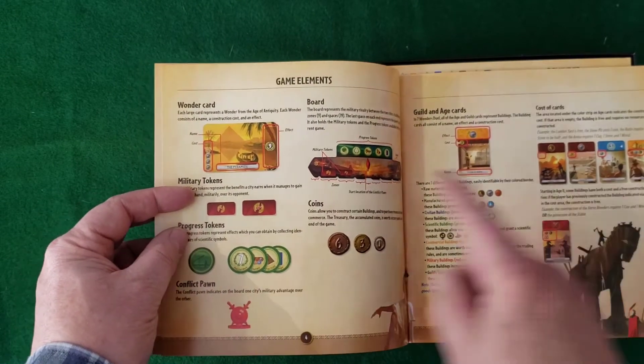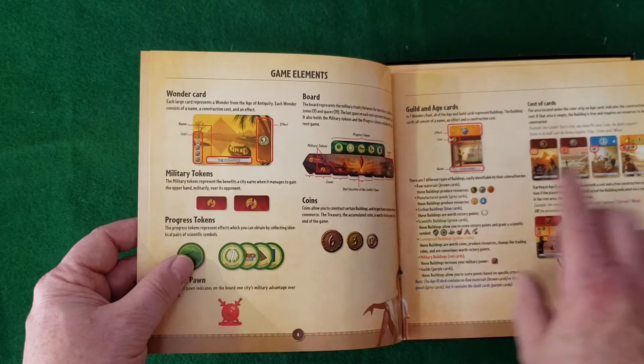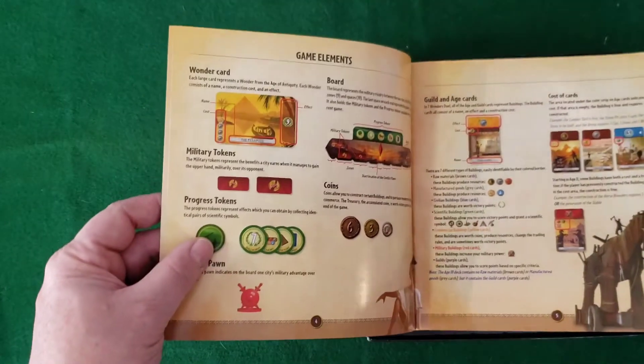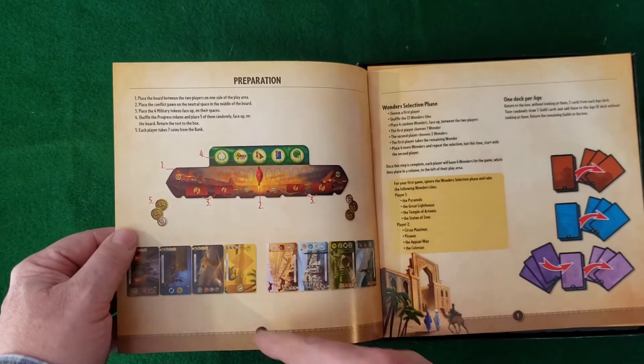You have your wonder cards, a board which is a fold-out piece, your tokens, your coins, and your age cards. You got three ages — ages one, two, and three. And then you have your guilds. Here's what the game looks like, partly set up in play.